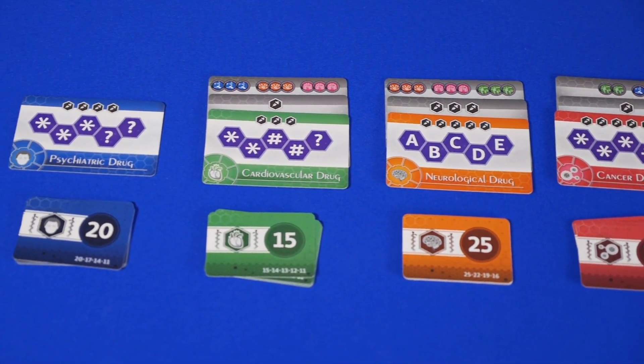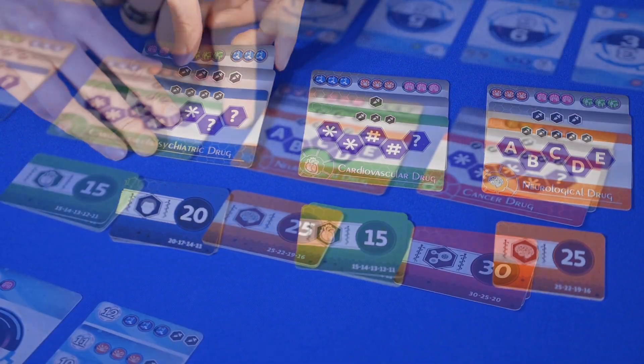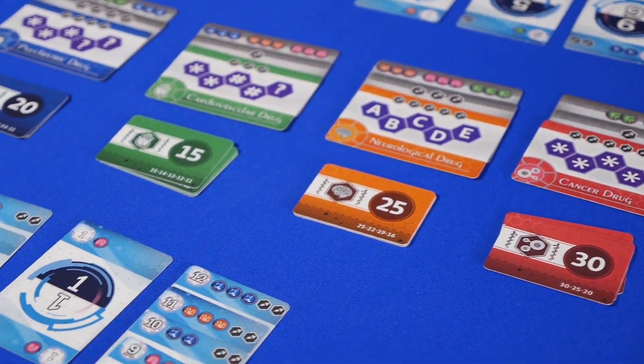Each drug card has a pattern that you have to match with the cards from your hand. For example, the neurological drug will need five consecutive numbers to complete.